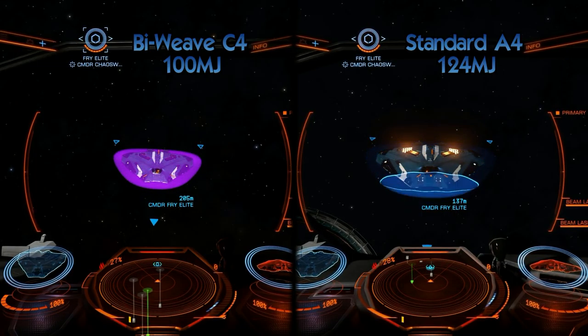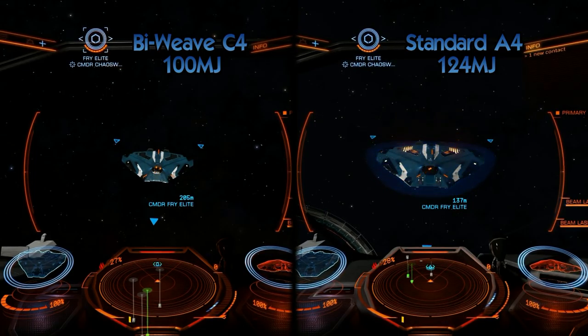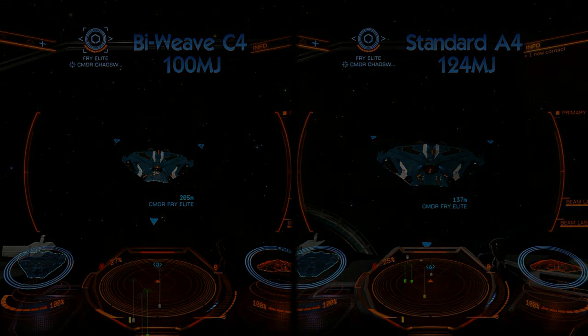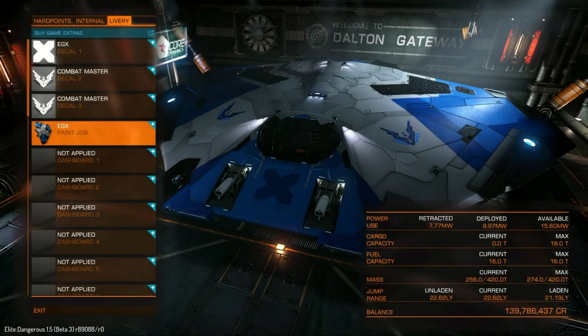I really was not expecting this. But as you can see, the shields do go down a lot faster. The bi-weave shields have about 100 megajoules of shield strength, whereas the standard A4s have 124 megajoules of shield strength. So you're losing about 20%, but you do regen 50% faster.